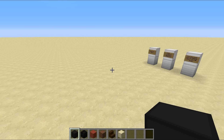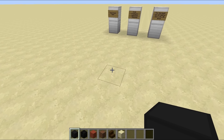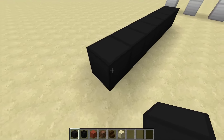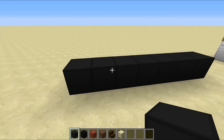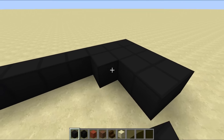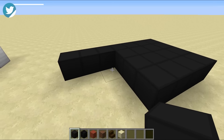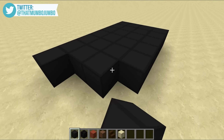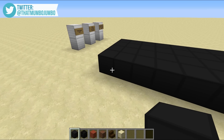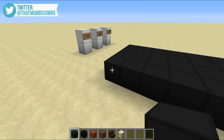The first thing we're going to be building is the flooring area and we're going to be using black wool. You may notice I'm going to be using quite a few dark blocks - that's simply because we're building a cinema and you don't want it to be particularly brightly colored because that would be very distracting from the film. We're going to be using quite a few blacks and deep reds, but you can change them up however you fancy.